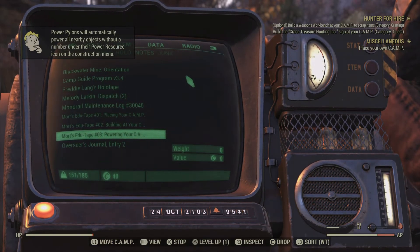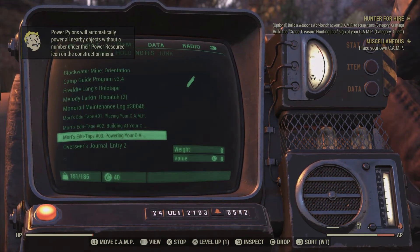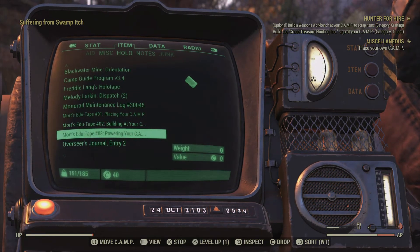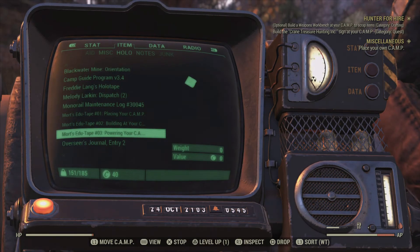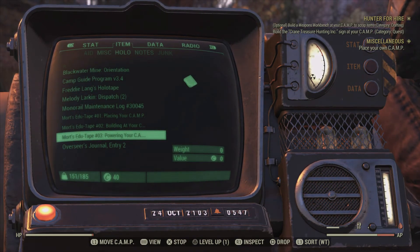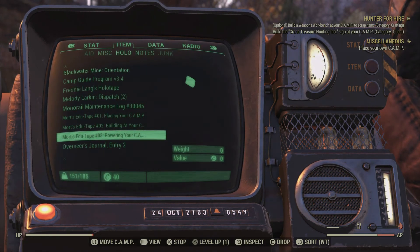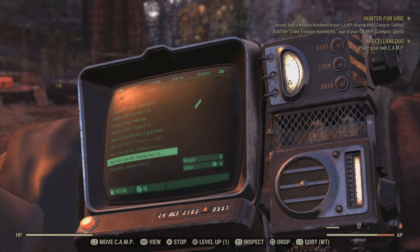All you need to do is run a wire from your generator to a power pylon. Place the power pylon near your lights, then voila — let there be lights! This has been Headmaster Mort's Camp Construction holotapes. Please check back with Headmaster Mort himself at The Wayward to learn more about his other exciting courses, including mutations. Thanks again for listening. Nailed it!